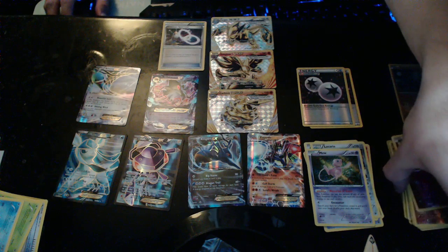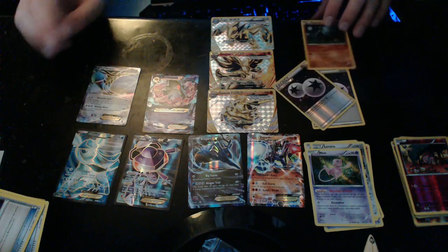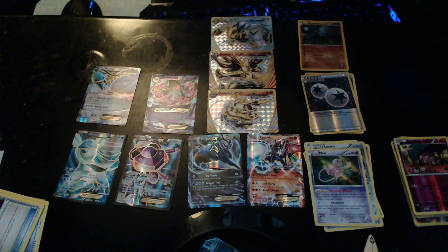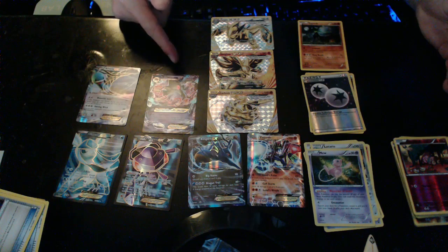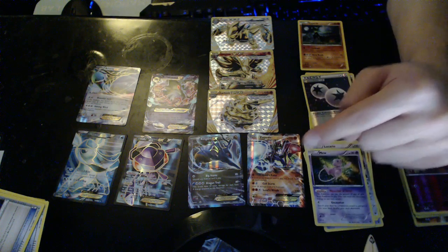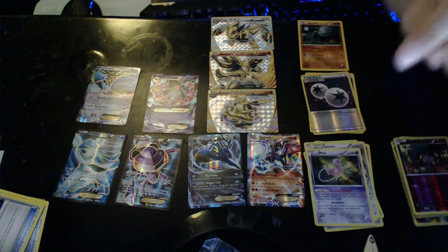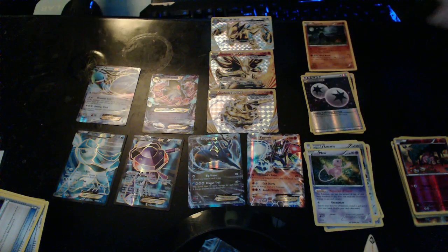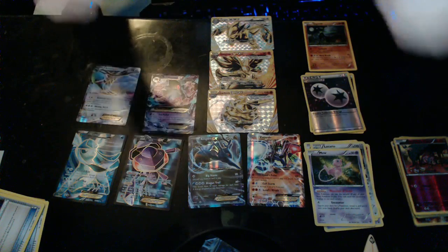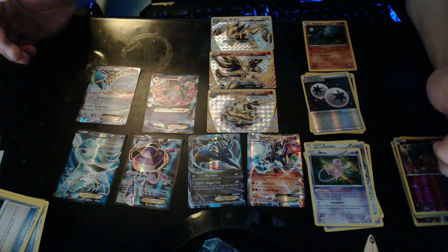This is awesome guys — we got a lot of good cards! Look at all these EXs and Breaks! Holy crap — thank you so much Kevin for the Fates Collide box! Look at this — it's freaking awesome! We got our Mega Alakazam that we were searching for, Delphox Break, Lugia Break, and Zygarde. We didn't get the Regirock like we hoped, but we came close — we got a Zygarde and the second Zygarde form.